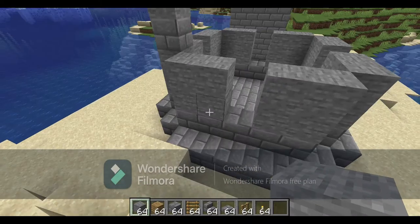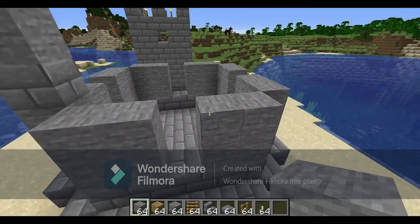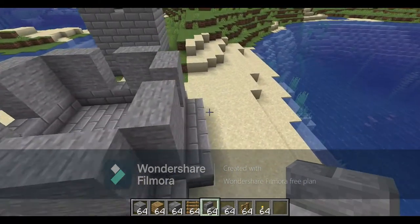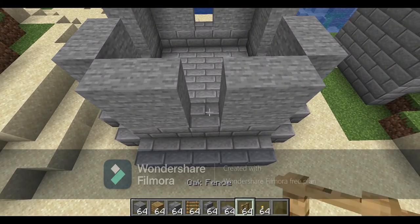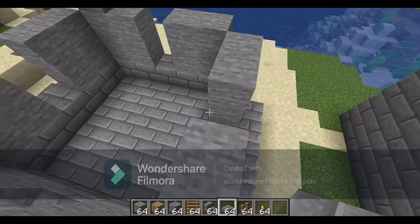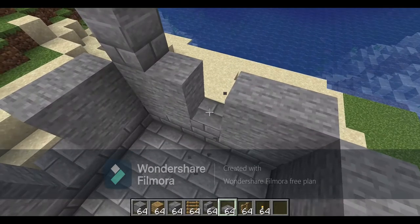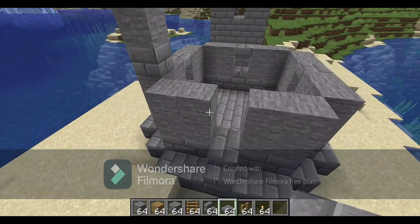For this first layer I've left a two block gap all the way around, and the reason for that is because you need to decide where your door is going to go. We're going to take stairs and put them leading up to the door like that, wherever you want it to go. And then for the rest of them, which are going to be windows, we are going to take our slabs and put one at the very bottom and one at the very top, like this, all the way around. What that does is it means that the window is not just a hole in the wall — it adds a bit more depth to the build.